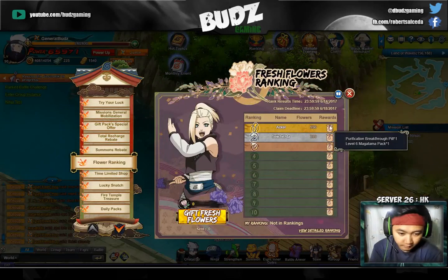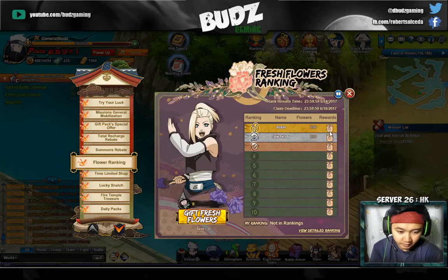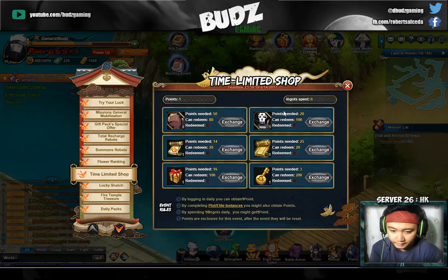There's also a reward for the top 10 where you can get yourselves a Breakthrough Feel Appeal on the top one, and then some red chakra runes and so on.